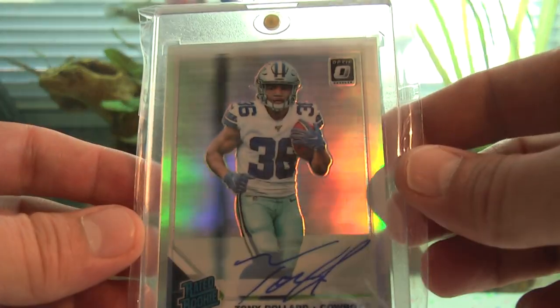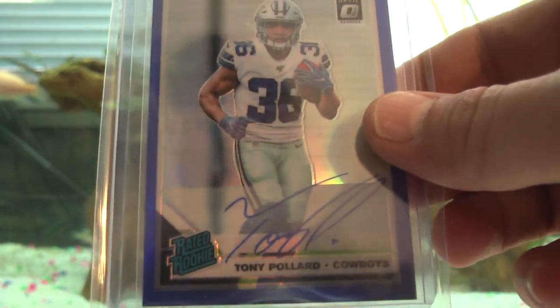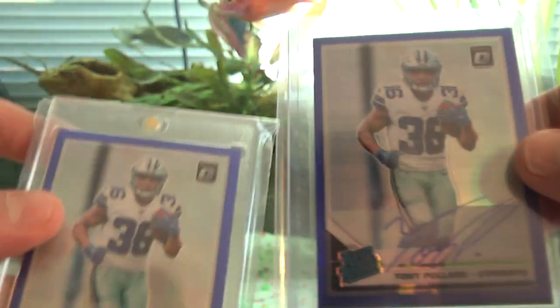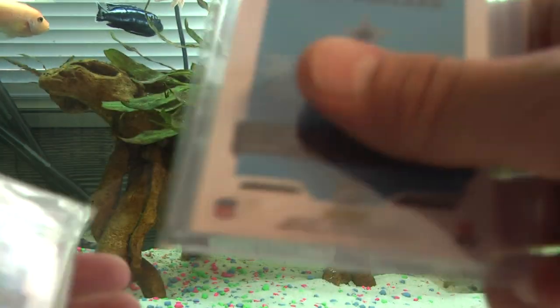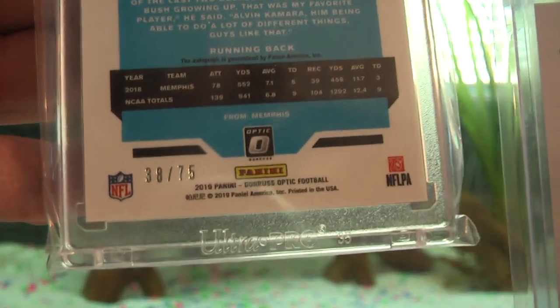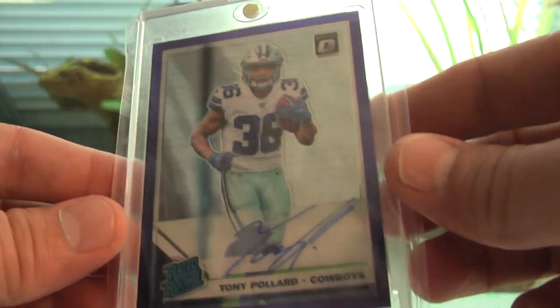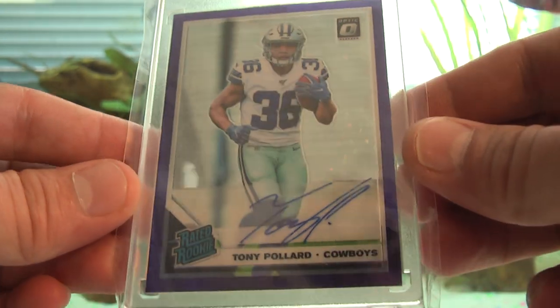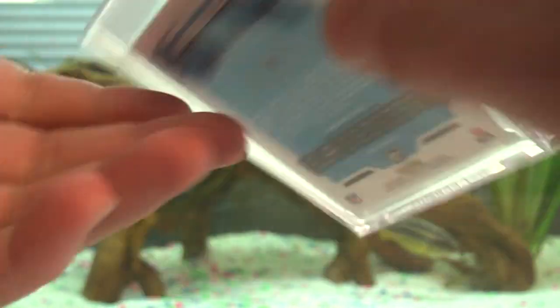We have the silver Rated Rookie out of 99 — I need to buy some more mags, this is an extra one, I actually have two of these. The dark blue Rated Rookie out of 75 — also have two of those. The purple stars Rated Rookie Optic out of 50, jersey number 36 out of 50. And we have the Rated Rookie purple out of 35.